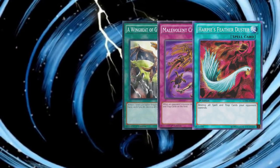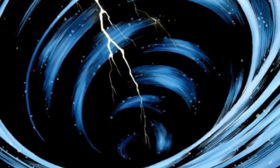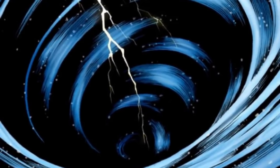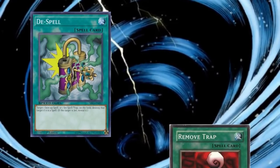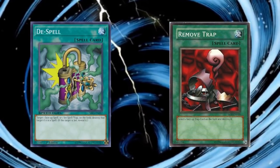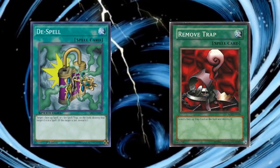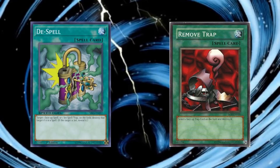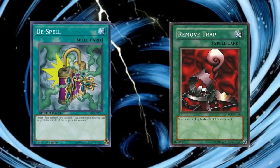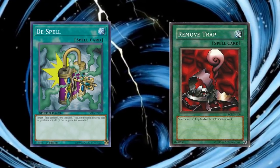With all that out of the way, onto the cards which I will be discussing. I want to start by talking about a few older cards which are strictly worse than MST: De-Spell and Remove Trap. Both of these cards are slower at spell speed 1, and are each restricted to destroying either spell or trap cards, with Remove Trap being further restricted to only face-up trap cards. I would say that this is almost objectively power creep, since MST has less restrictions, is faster, and has more utility.